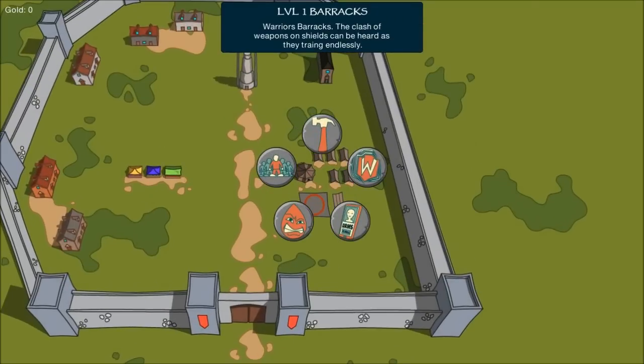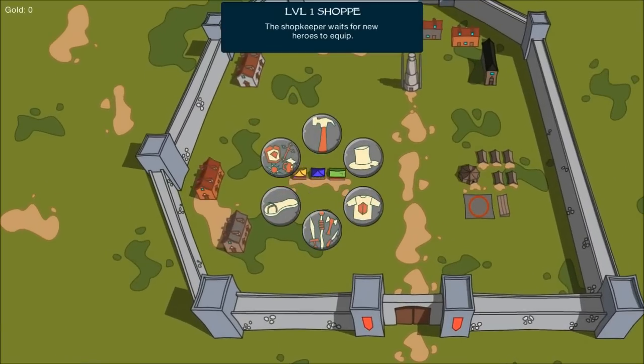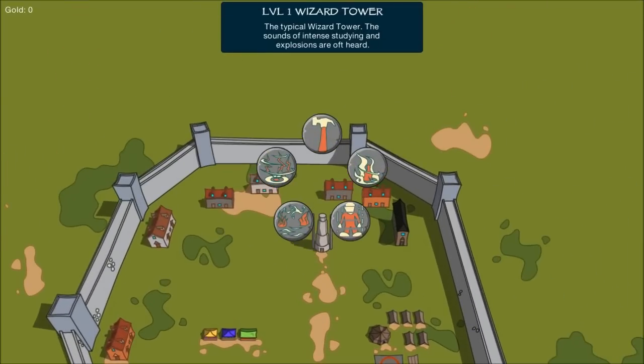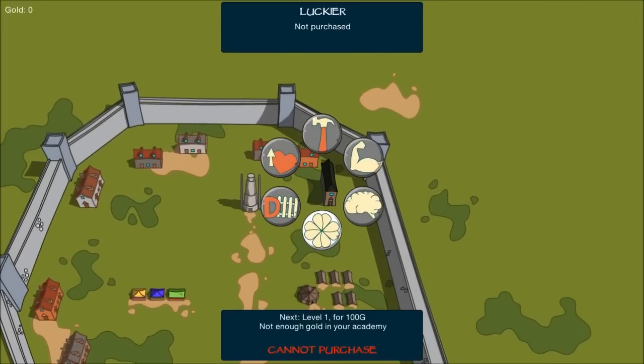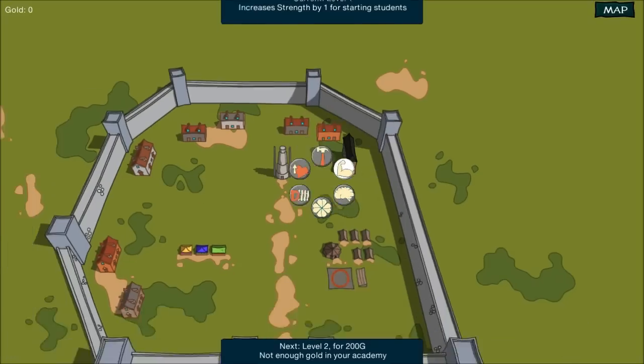Each part of the academy basically does something a little different. There's a shop that helps all your heroes, a wizard tower specifically for wizards, and a teacher's quarters which I think lets you upgrade the stats of all your heroes. Each one of these buildings can also be upgraded to kind of improve upon and let you access the next tier of upgrades.